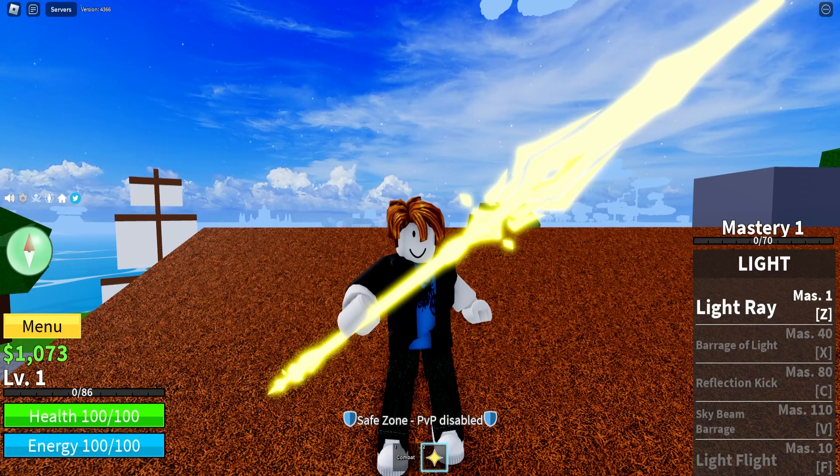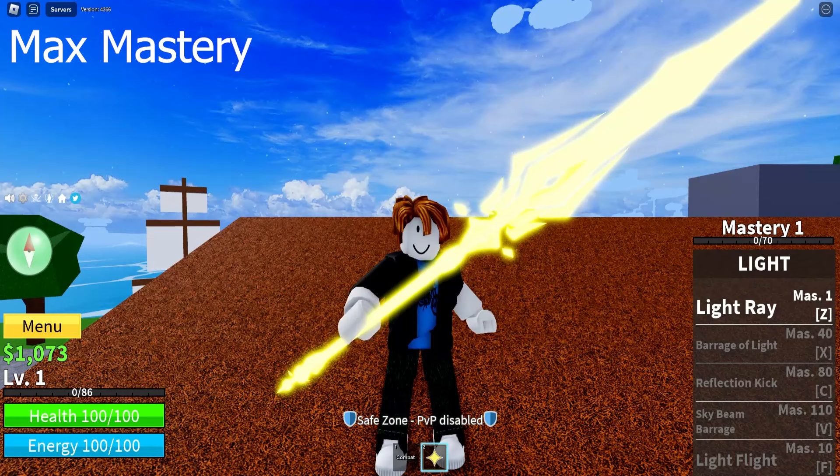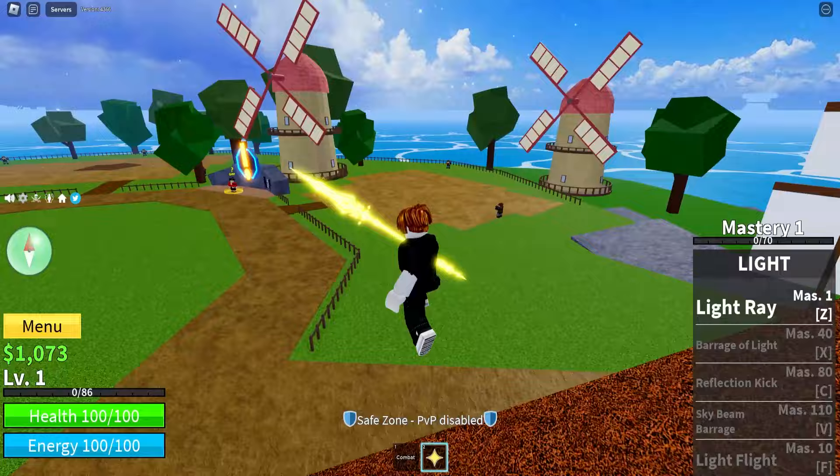Before we get started with this challenge, I've got to list off a couple things we need to get done before the end of this video. First, get Light to the max mastery of 600. Second, go get Observation Hucky. Third, get Regular Hucky, Flash Step, and Jump Step. And fourth, awaken this fruit. In order for this to be a proper Noob to Pro, we have to get all of those done in a single video. It's going to be a lot and challenging, but we're going to get it done.